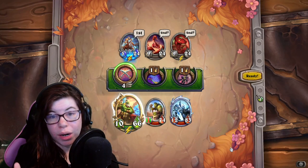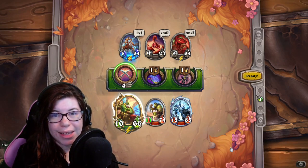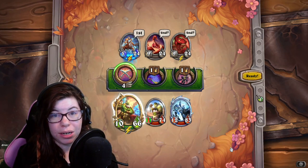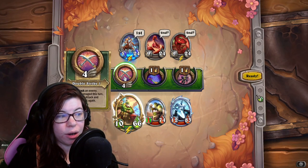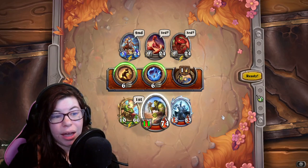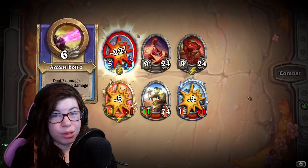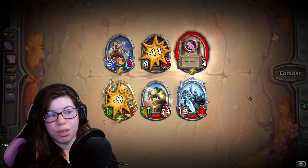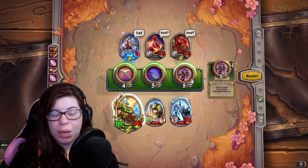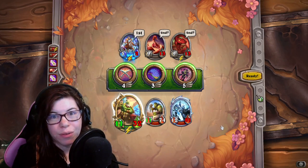My final tip: if you're looking to use certain abilities needed to complete tasks, you do not have to choose an ability for every mercenary. For example, if you have a task to use Double Strike for Samuro, you can select just that ability and leave the others unselected, then hit ready. The one mercenary you selected the ability for will attack, and that's your turn. This lets you repeatedly use that ability to grind faster.